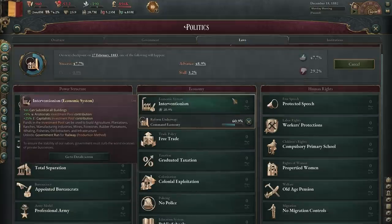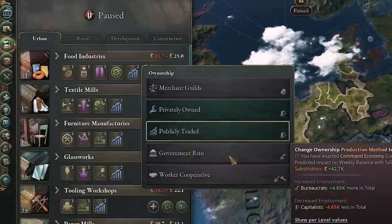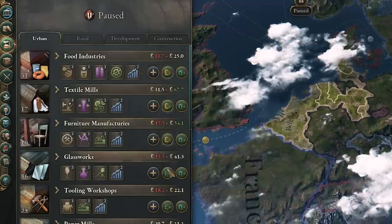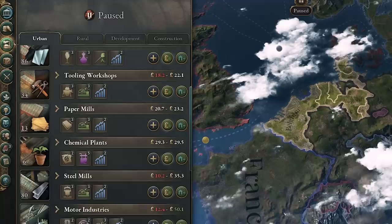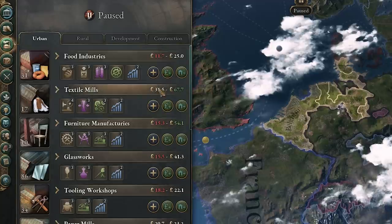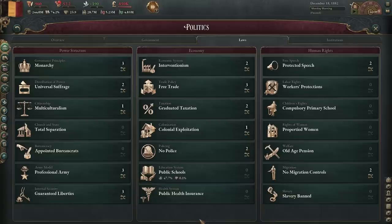Before getting to the laws, let's establish one thing: if you're in the situation we're in, going to command economy isn't going to fix it. Command economy means subsidizing every single industry, and as we start subsidizing every single industry, things aren't getting better. Being a command economy is totally viable in this game, but if you're making massive losses, it won't help. We're going to immediately cancel this law and instead analyze what our legal situation actually is.